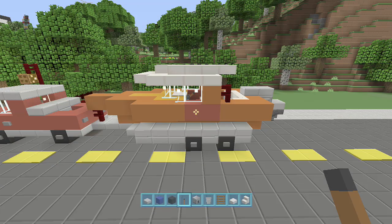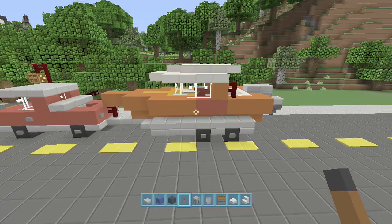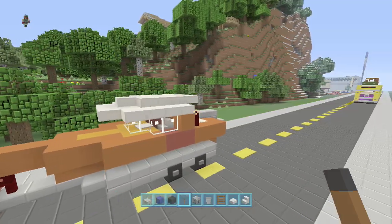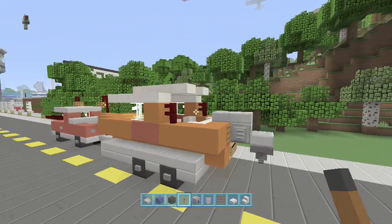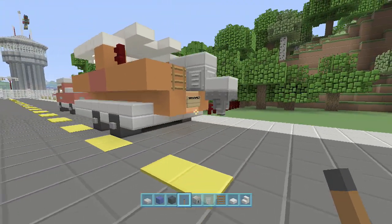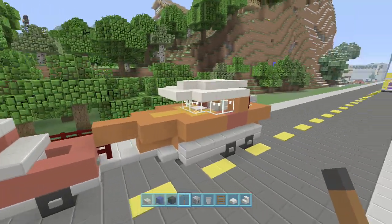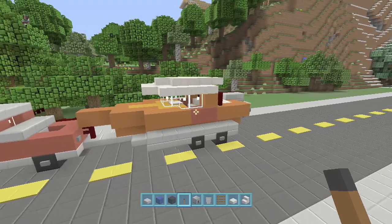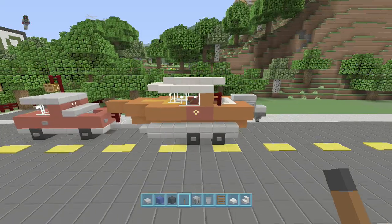Hello YouTube and thanks for tuning in to Spankovision — we are back again with another episode of Minecraft Tutorials. Today we're going to be checking out an awesome little boat trailer combo tutorial. This was actually a design that RainbowFarts117 came up with. He's a good friend of ours and I really like the simple design he came up with. It's a great little trailer addition for the larger truck that I created, and if you haven't seen it I'll put a link in.